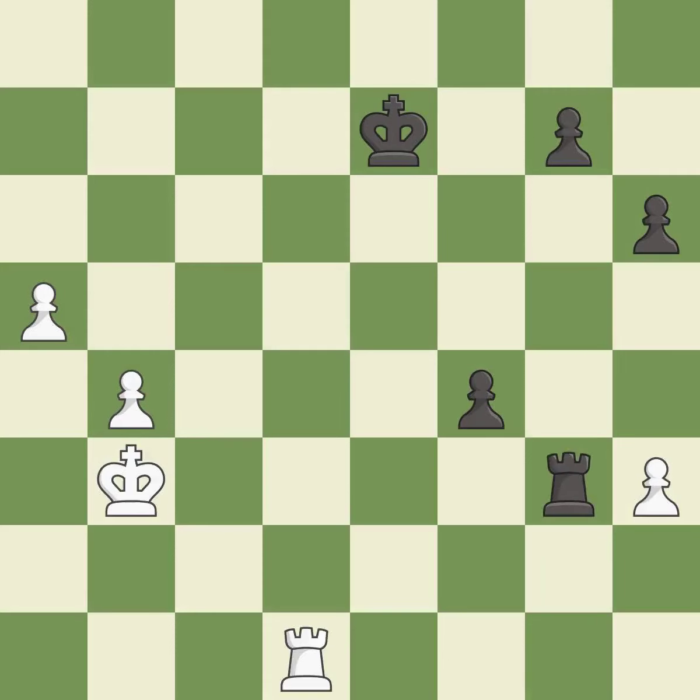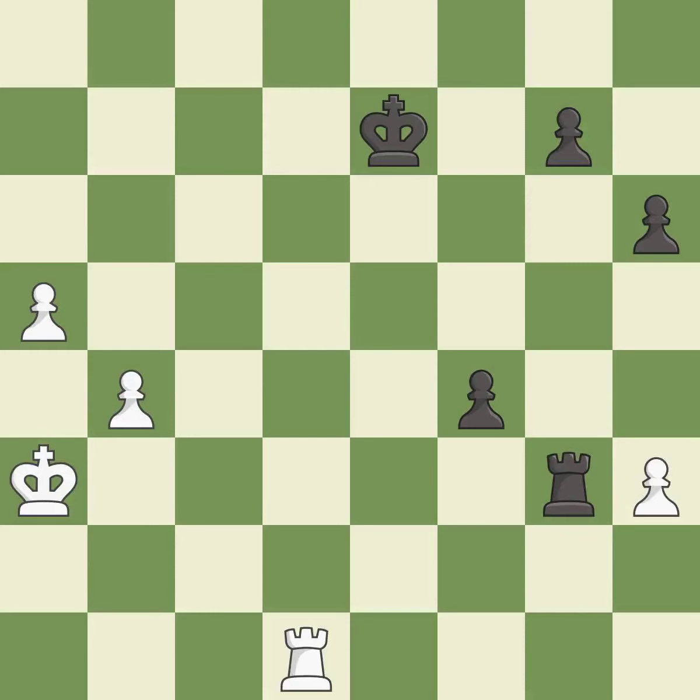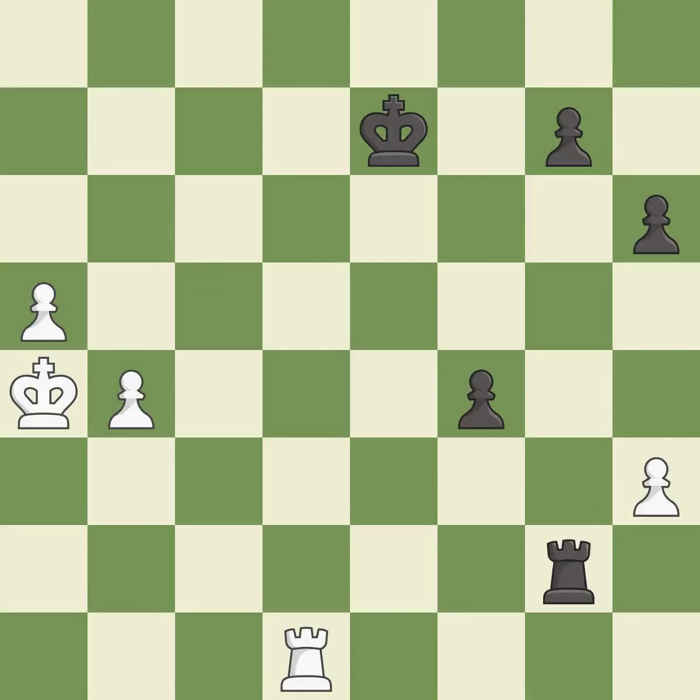This creates a threat to win a pawn — it is best. This overlooks a better way to evade the check from the opposing rook — it is an inaccuracy. This is not the best — it is an inaccuracy. This evades the check from the rook — it is best. This threatens to win a pawn — it is excellent. This steps away from the checking rook — it is best. Very precise, it is best.